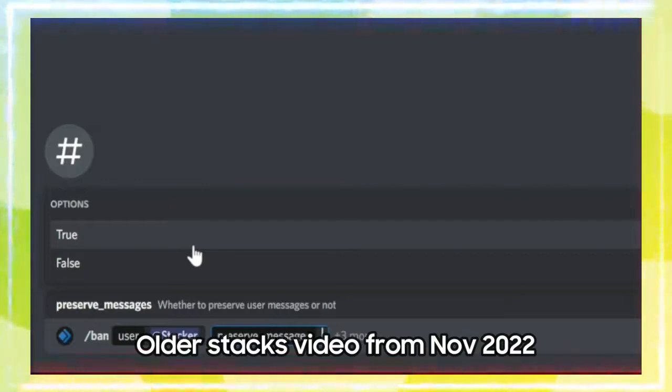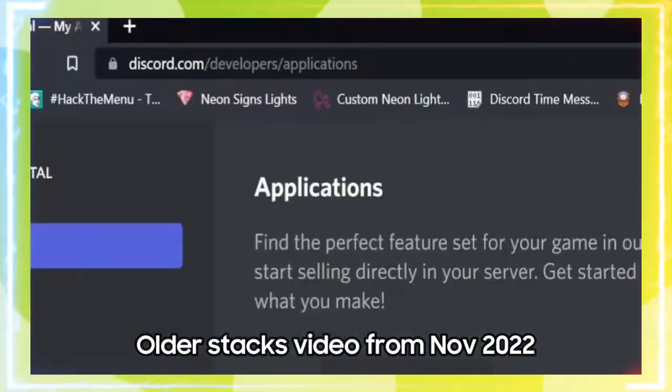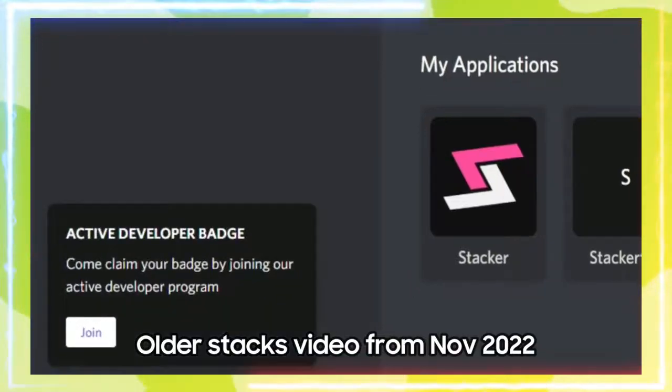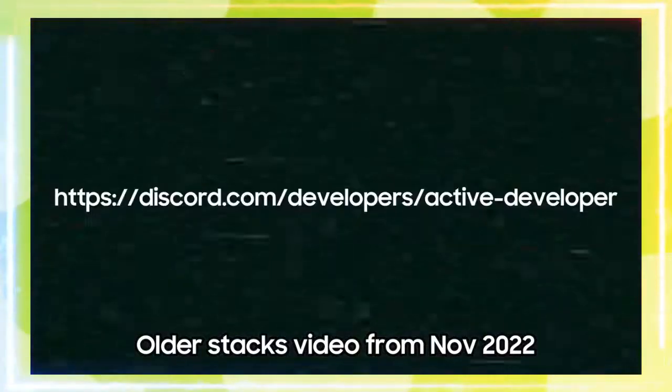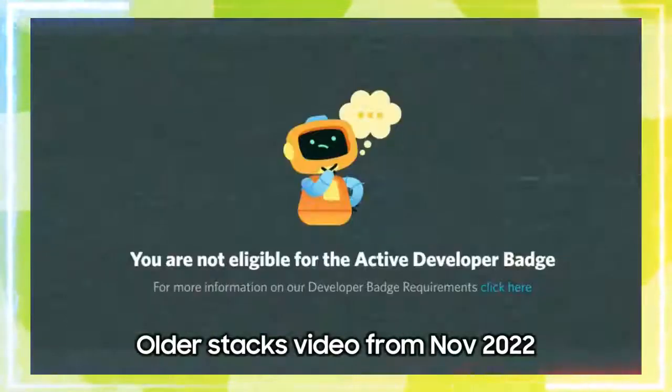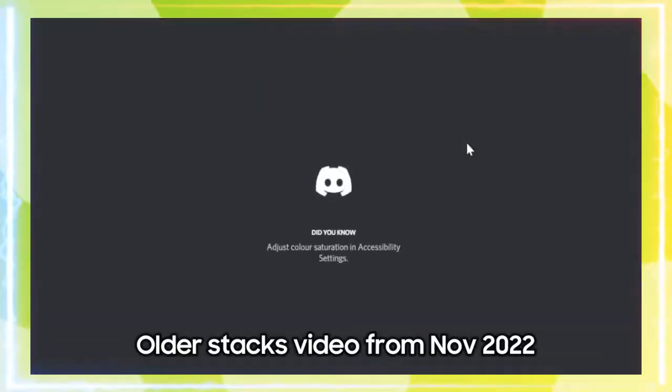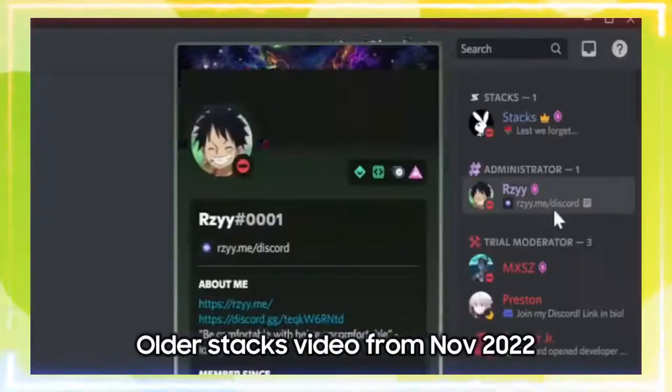If you meet the following criteria, go to discord.com/developers, and there should be a box in the bottom left corner telling you that you can claim the badge. If it's not there, follow the link you see on the screen and simply fill out the application. I can't show any of this since I'm not eligible for the badge. Submit it, then reload your client with Ctrl+R or Cmd+R depending on your operating system, and there you have it.